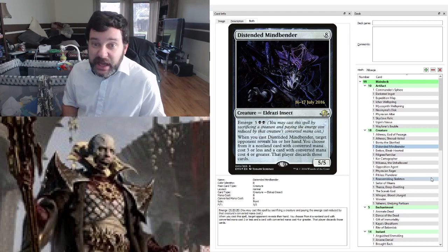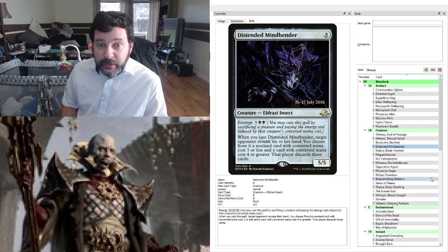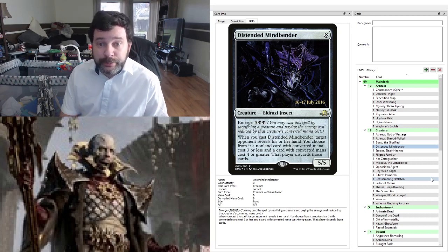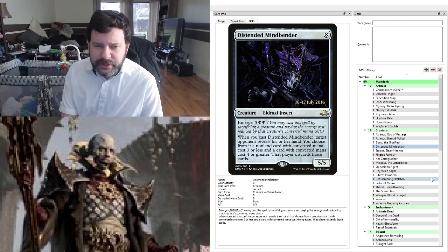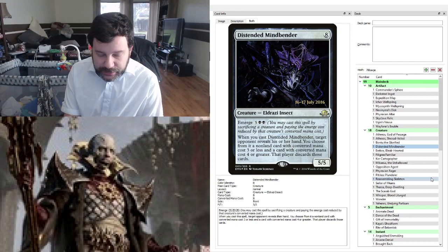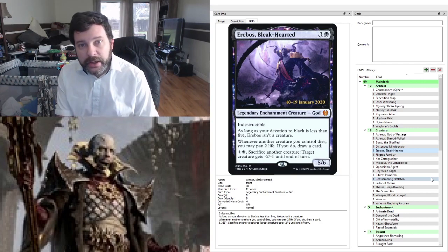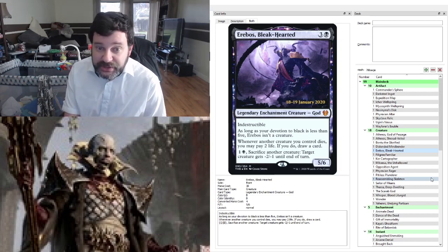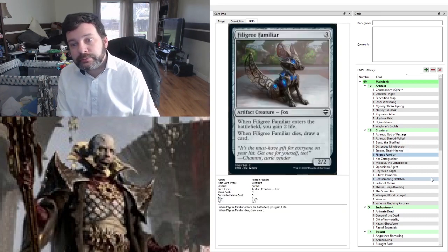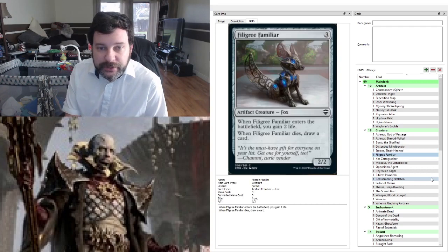Distended Mindbender is here as a sac outlet — no one's going to see this coming. The idea is we get Nevinyrral out and then cast this with the Emerge ability, sacrificing Nevinyrral. We can target whichever opponent we think has answers and make them discard those answers. Erebos, Bleak-Hearted is here — whenever our creatures die, we get a chance to pay some life and draw cards, also works as a sac outlet and is indestructible. The Omen of the Forge-familiar gains us a little life and draws a card when it hits the graveyard.